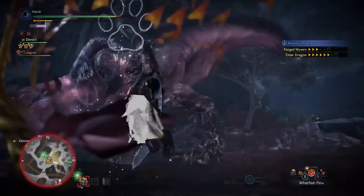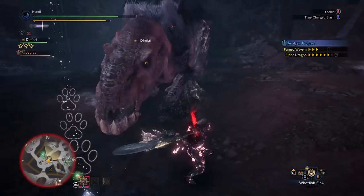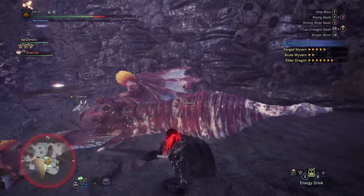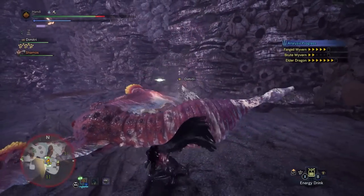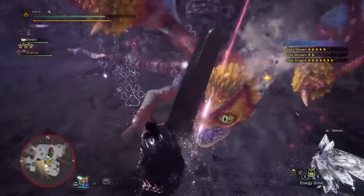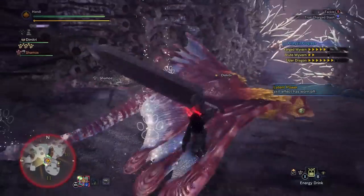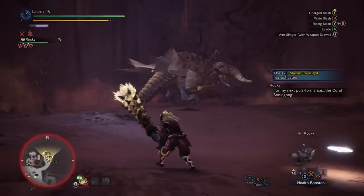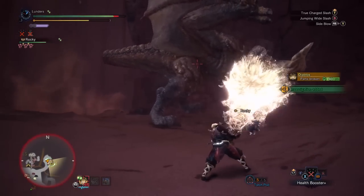Don't think that the TCS is the only worthwhile move in the Greatsword's moveset. You have a jumping wide-swinging slash that can do a solid bit of damage and is pretty good at applying status as well, and you can use it to better position yourself. There's also some fun to be had with wake-up builds that see you put the monster to sleep and wake them up with a nice TCS or wall slam. The more you use the Greatsword, the more you'll recognize that the TCS isn't the end-all be-all. When you complement the TCS combo with things like tackling and wide slashes, you really bring out the potential of not only the TCS combo, but the Greatsword as a whole.